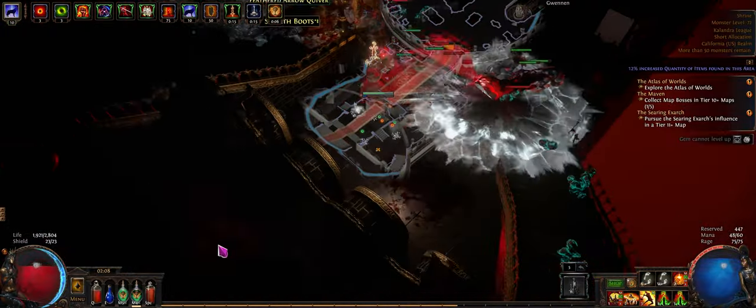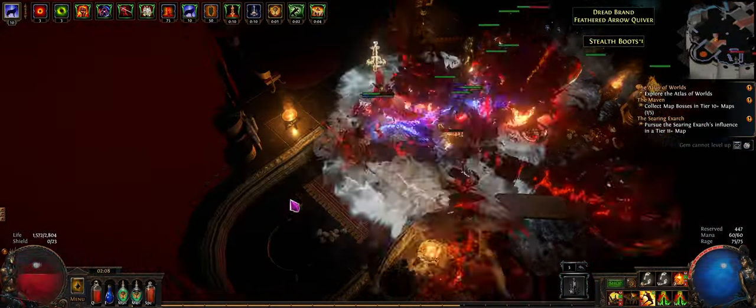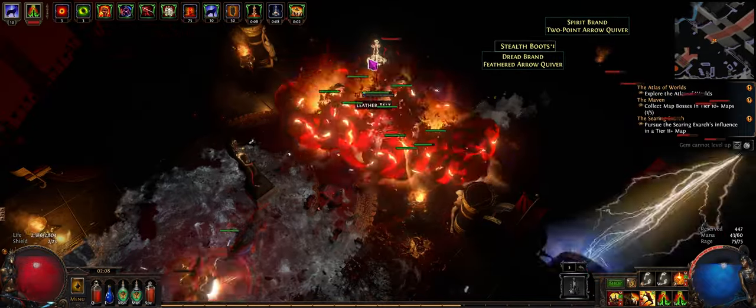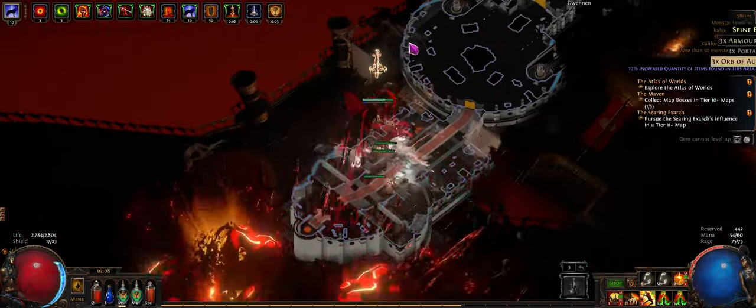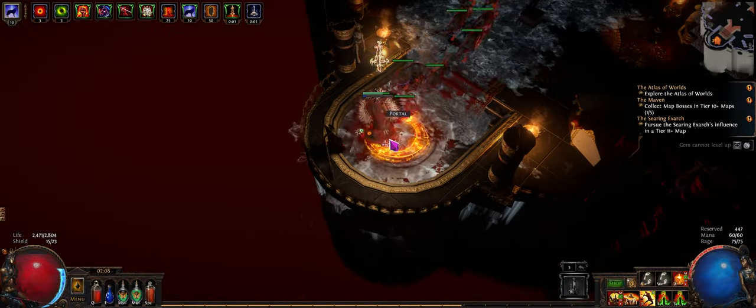Make sure you have some stuff to kill right before the boss room so you can refresh your wolves' durations, because they're a lot of your damage. There are some bosses that take way too long and your wolves disappear, but you should be fine, especially since you can easily pre-stack Earth Shatters beforehand.